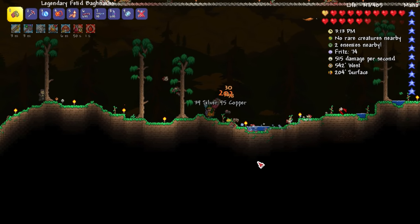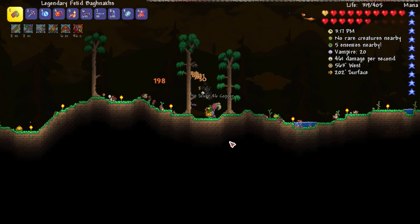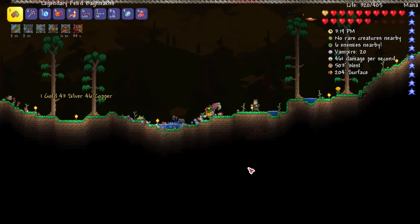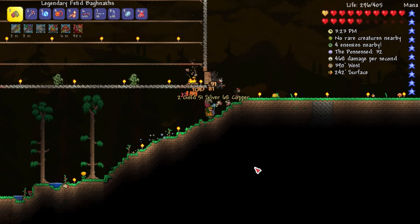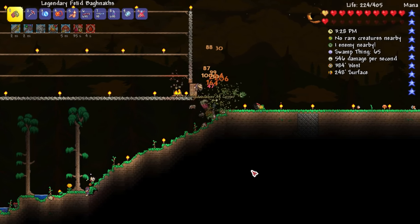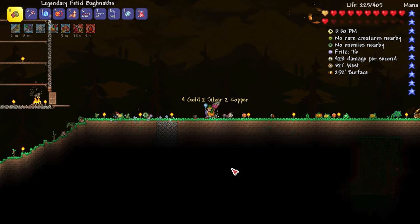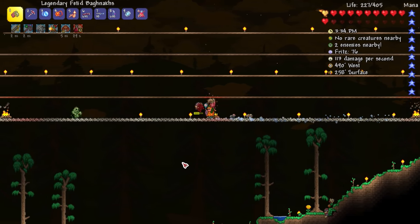I guess it's maybe like some sort of humanoid type creature, kind of like frankenstein. And I'm surprised there are no zombies — you'd think there'd be zombies, that's another classic horror type creature. The possessed are kind of like zombies. Still getting swamp things — that's another horror thing.